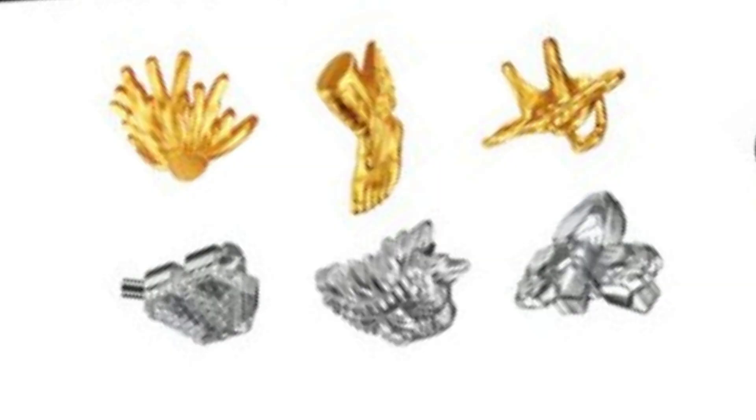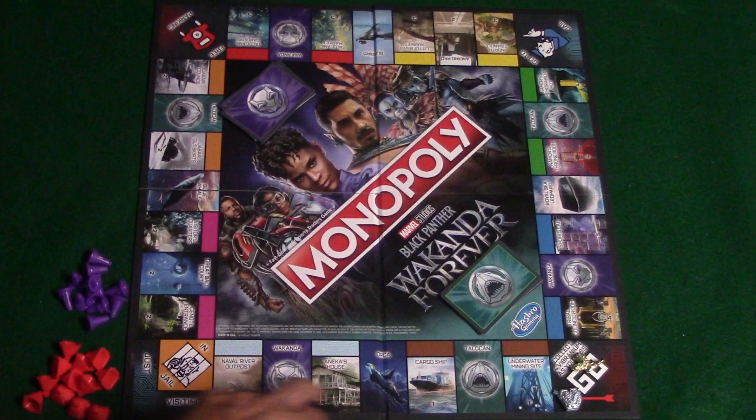You can also play in teams on this game, where you can play as either the Wakanda or the Talokan team. Here are the different tokens in the game. The gold ones represent the Talokan and the silver ones represent the Wakanda. Depending on which team you're on, you'll choose one of those colors and place it on the board on the Go space.